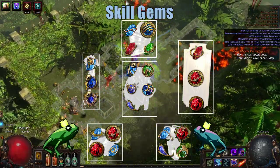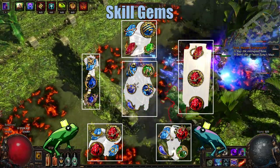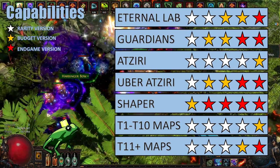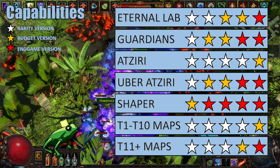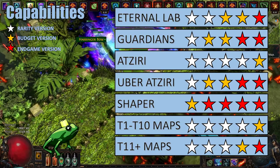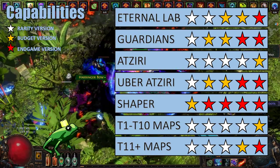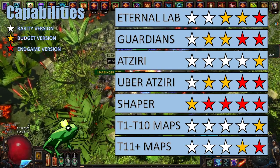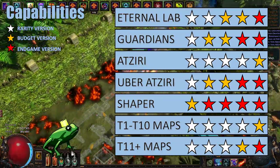The only really necessary gem there is Clarity; the Enfeeble is just there because I had the sockets available. Let's go over the capabilities of the different versions of the build. Looking at the Eternal Labyrinth, while the rarity version is not that functional, the budget version is more than capable of doing most 6-key runs, and the endgame version can do pretty much any combination of Izaro mods.